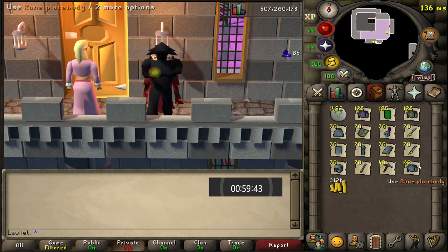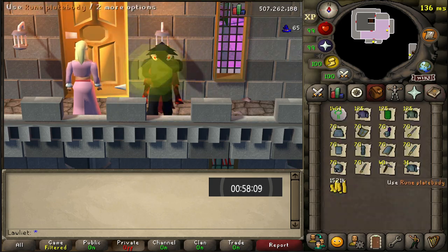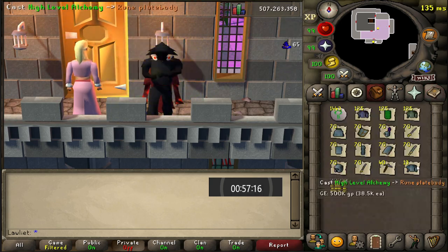So as for the requirements for this money maker, all you will need is level 55 magic and a cash stack. Now me personally, for this one hour, I did spend over 20 million to buy all of these high alchable items.